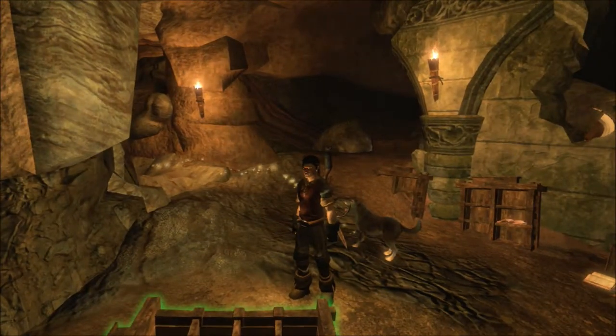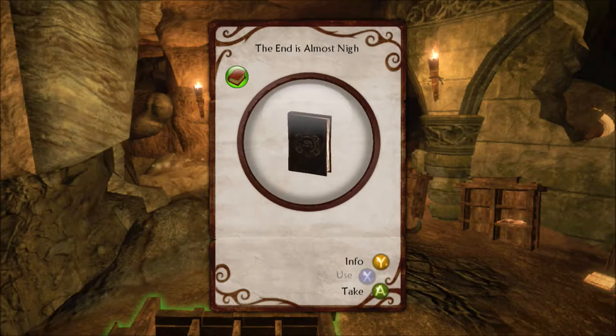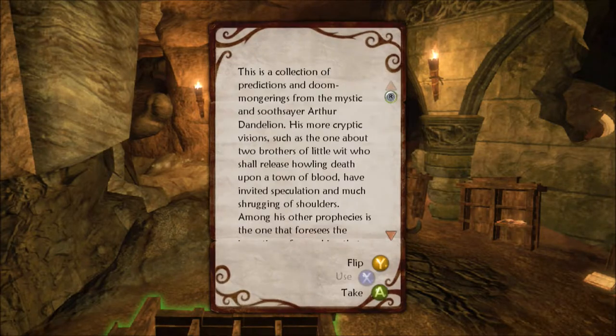I'm pretty sure there should be books I should be able to get, and I found them. The End is Almost Nigh - a collection of predictions and doom mongerings from the mystic and soothsayer Arthur Dandelion. His more cryptic visions such as one about two brothers of little wit who shall release howling death upon a town of blood - we'll see that one in a moment. I have invited speculation and much shrugging of shoulders. Why do I keep fucking up that word? It must be because my shoulders are fucked up.